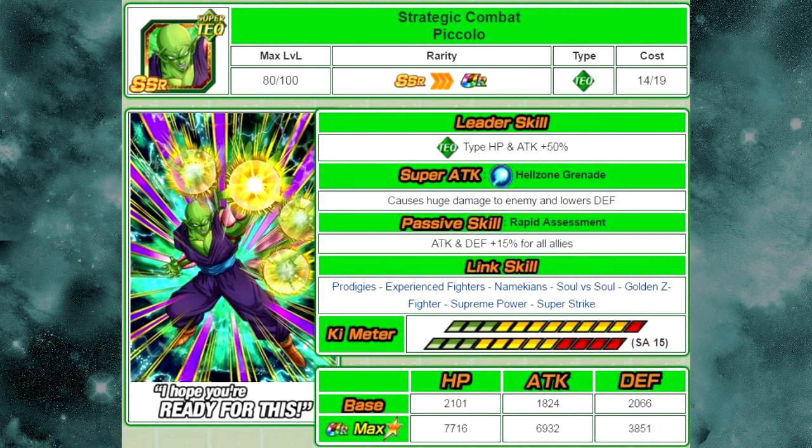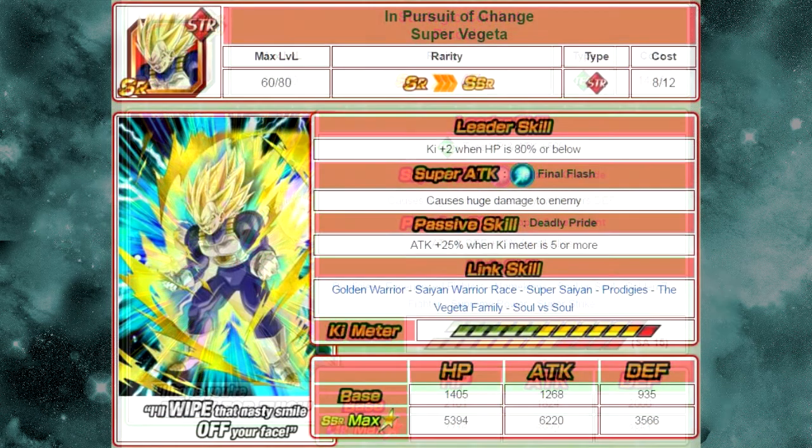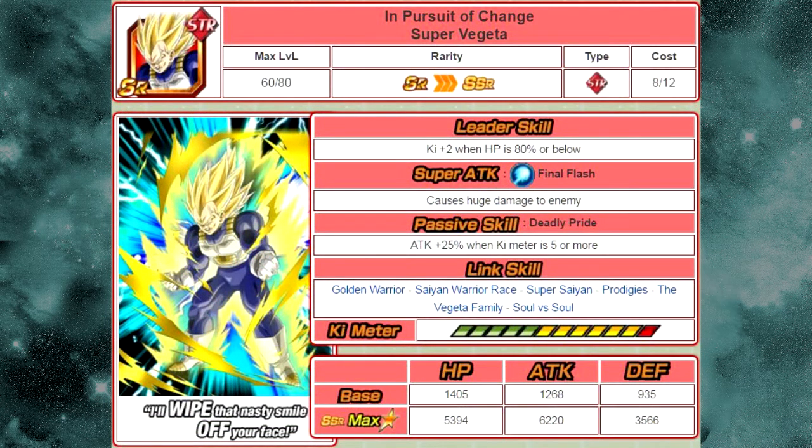The next one is In Pursuit of Change Super Vegeta. He is available from the Hero Extermination event on level 12, Unstoppable Parent and Child. He is only available on that event and you need to grind out level 12 to get him. He is not a Super Strike character. His super attack is Final Flash, which causes huge damage to the enemy. Passive skill: Deadly Pride — Attack plus 25% when Ki meter is five or more. Link skills: Golden Warrior, Saiyan Warrior Race, Super Saiyan, Prodigies, Vegeta Family, and Soul vs. Soul. His max stats are HP 5394, ATK 6220, DEF 3566.